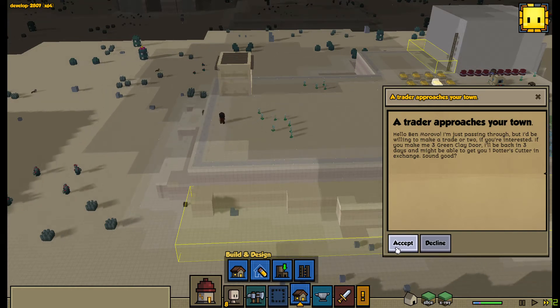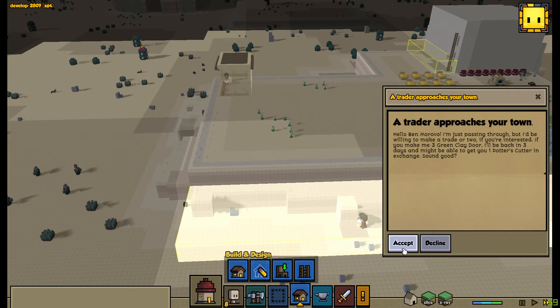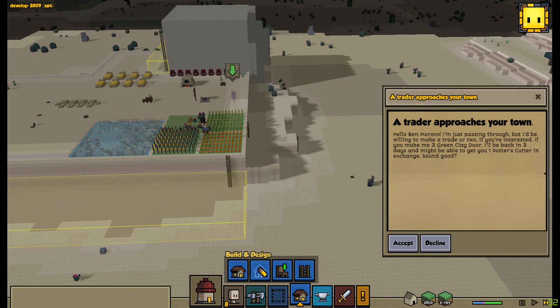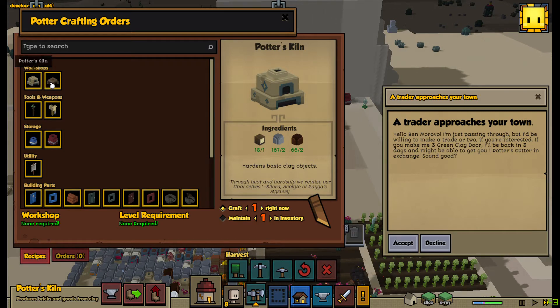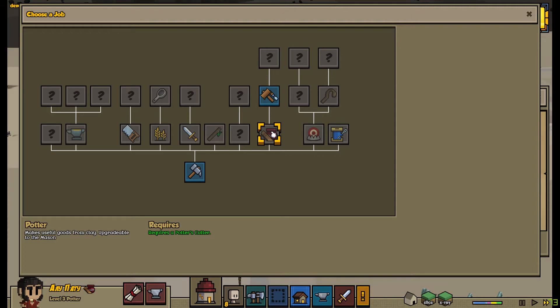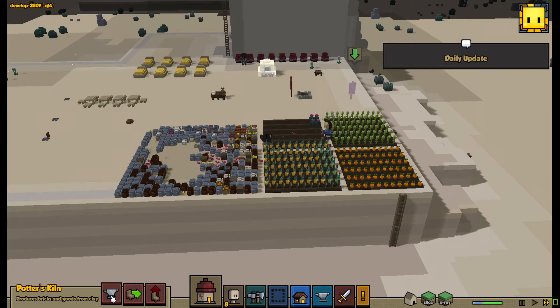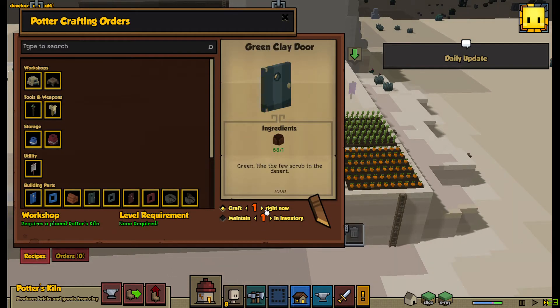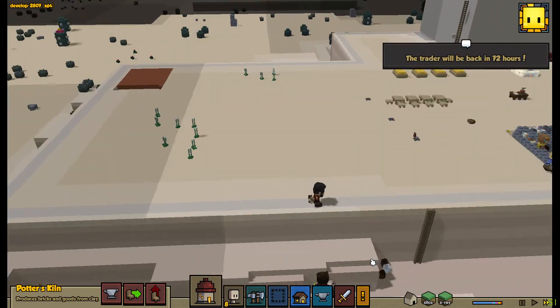A trader came: I'm willing to make a trade if you are interested. You can get green clay doors — I will be back in 3 days and I'm able to offer a Potter cutter. I'm not sure what a Potter cutter is. Oh, you need 3 green clay doors — I accept it. Daily update: we need more food, we need more net worth.